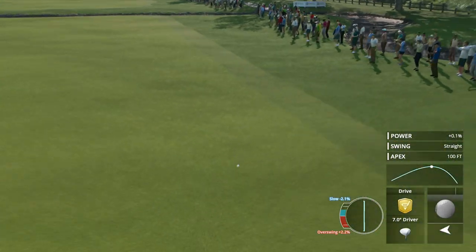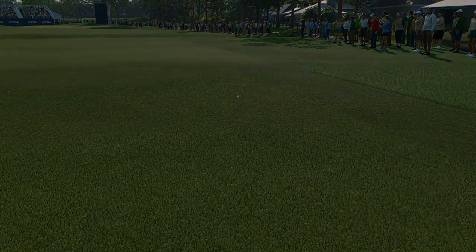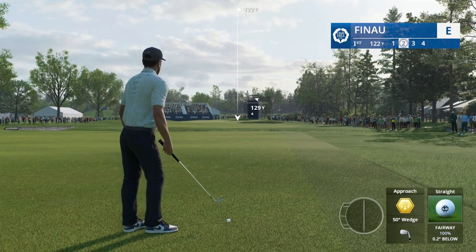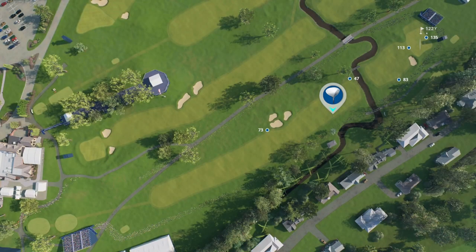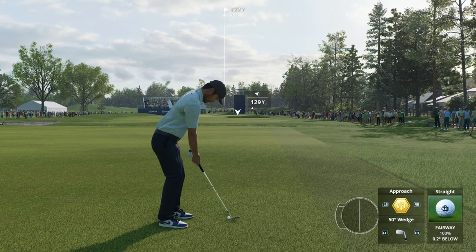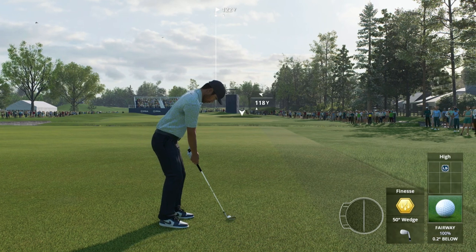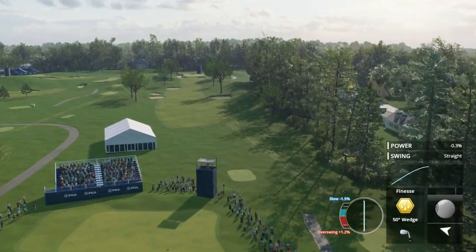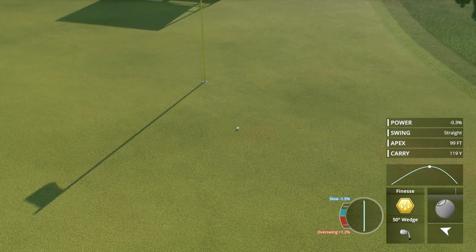That's a good drive to start the day, positioned nicely on the right side of the fairway. Second shot coming up — 122 is the number, pin on the right hand side, so plenty of room to the left. Caddy book shows 113 to the front of the green, 135 to the back. We can attack this pin — going finesse shot, full loft. The wind's going to affect this quite a bit, 8 to 12 miles per hour. This is looking really good. Beautiful golf shot.